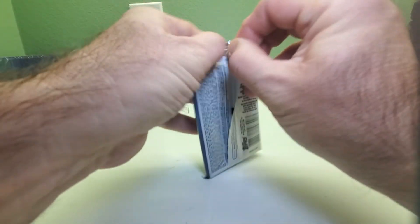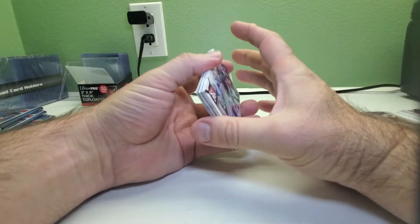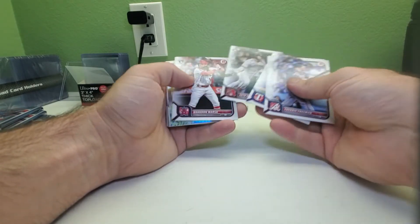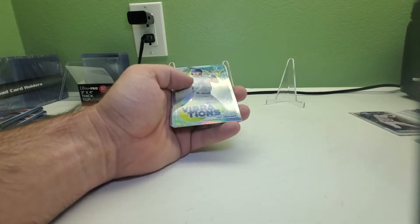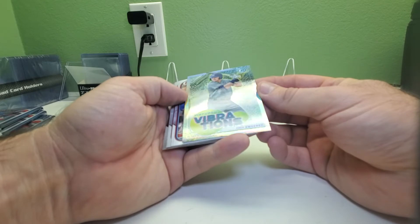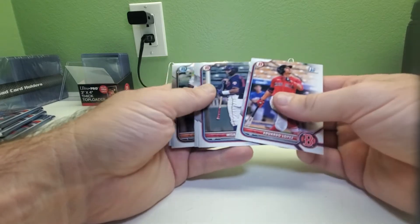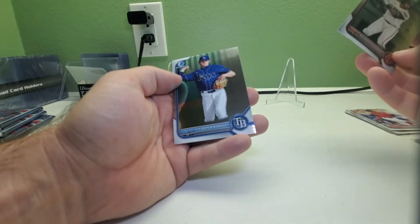Pack number three. Please like, subscribe, hit that notification button, check out my other videos and check out my eBay page at gopackers79. Comment if you want — let me know what your favorite card of the break is. We got Freddie Freeman, Juan Soto, Marcus Semien, Seth Beer rookie, Brandon Marsh rookie, Jake Burger rookie. And we have Trey Sweeney Vibrations insert, Eduardo Lopez First Bowman, Misael Urena, Francys Altuve First Bowman, Ricardo Genovese First Bowman, and Cooper Kinney.